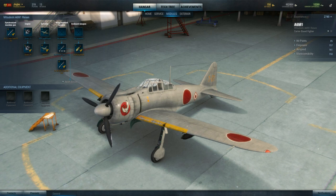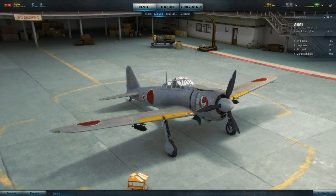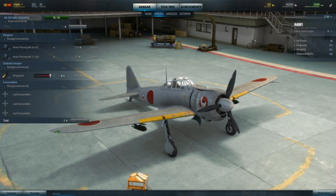One other thing they have done is reduced, across the board, the amount it costs to repair your aircraft, so you're not spending all your money on fixing aircraft. They've basically done that because people are going to be paying not just for repairs but for different ammo loadouts every time they take it up, and consumables every time they take it up. So there's a whole rebalance of the economy gone on as well.